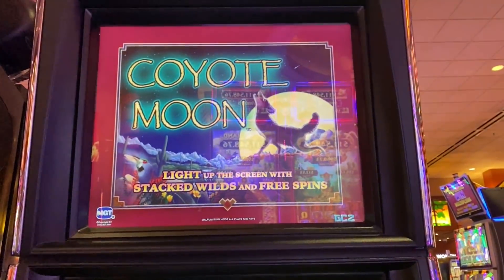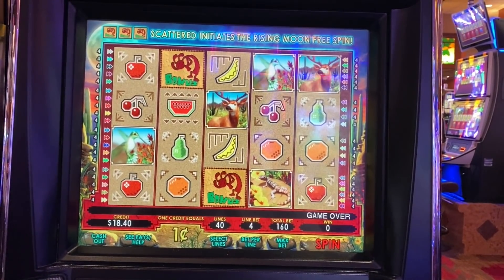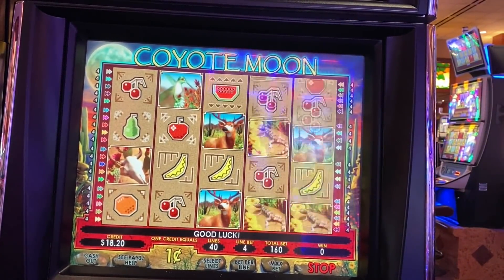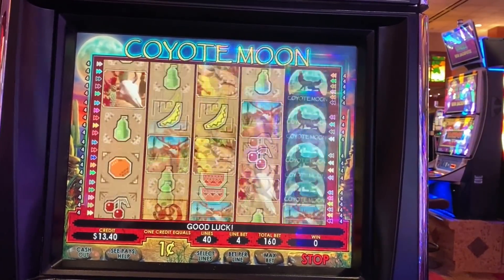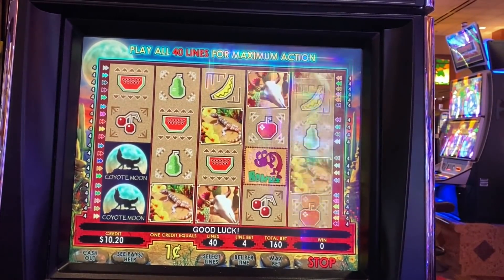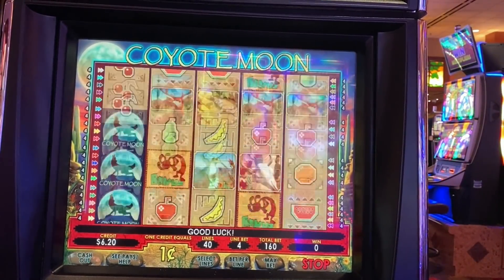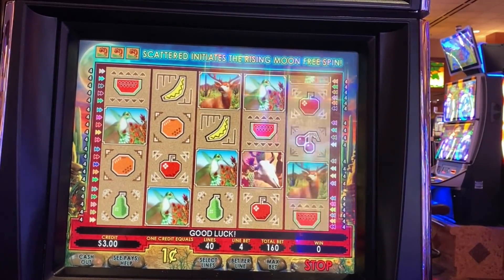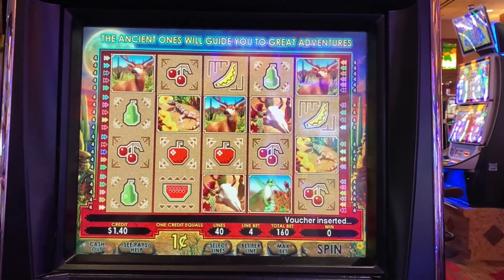Okay, there's my $25.60. We're gonna do some Coyote Moon here — let's do $1.60 a spin. Oh, no sound on this guy. Oh man, that could have been nice. And that's it. Well, that went fast. Two games in, we got some work to do — we're at $27 even. Let's go to game number three.